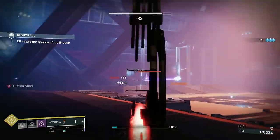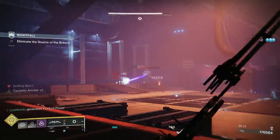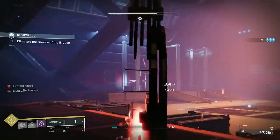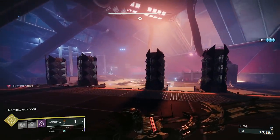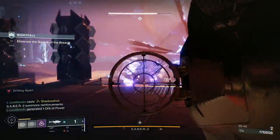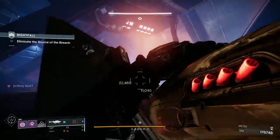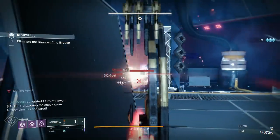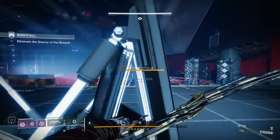Here we are in the boss room. Where I am now is where I'll be doing damage from. If you're on Hunter this is perfect. If you're following this run on Warlock or Titan, there are other places you can do damage from in this room — I'll show you when I get into position. The idea is you want to get the shank out of there quickly each time. As soon as it comes in I'll pop straight on it — one rocket, two rockets, three rockets.